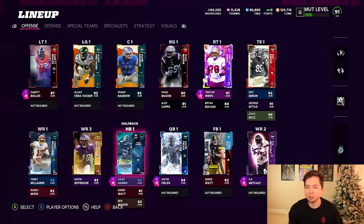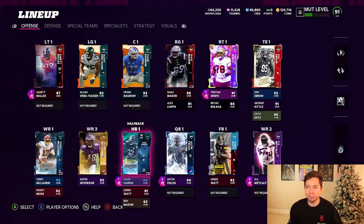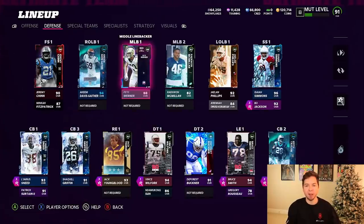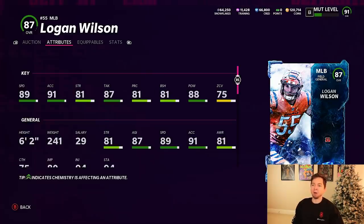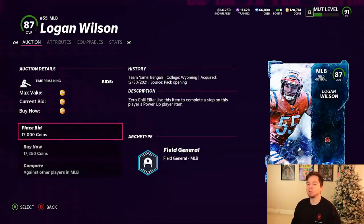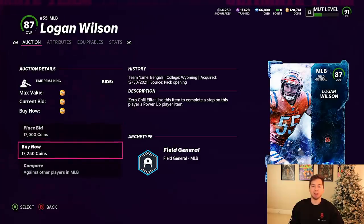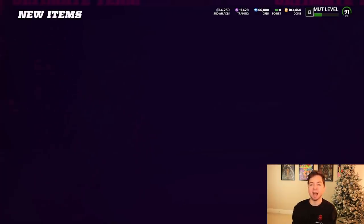I saw a comment from my last video — you guys were telling me to take my Zero Chill players, put them into a set, and get a 95 overall and the 93s back. I'm going to do that but we don't have enough coins right now; we need to get up to 150,000. We probably need another middle linebacker — I don't think Raekwon McMillan is going to cut it. We're bringing back Logan Wilson, only an 87 but he's got 89 speed, 91 acceleration, and 88 hit power. The reason I need two middle linebackers is I like to switch my defenses as much as possible so we gotta have two of them — that way we can play a 3-4. We don't really spend any coins so we have 100,000 left, and in the next episode I'm going to do that set.